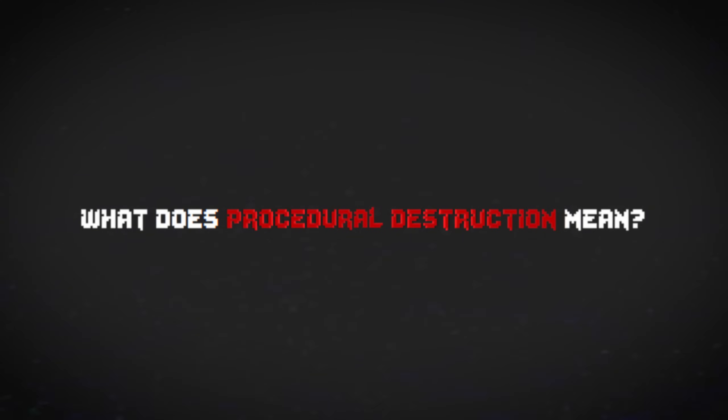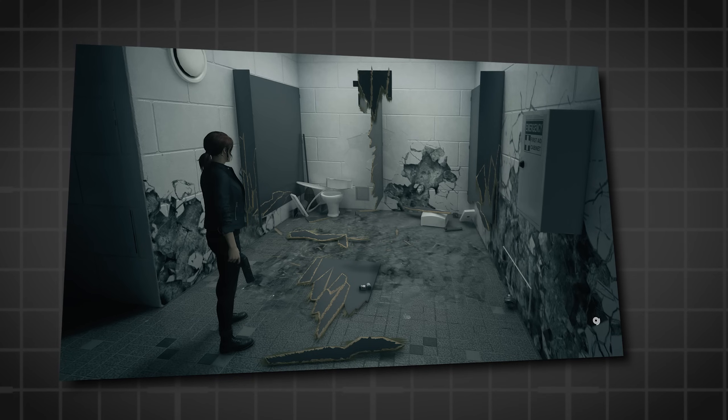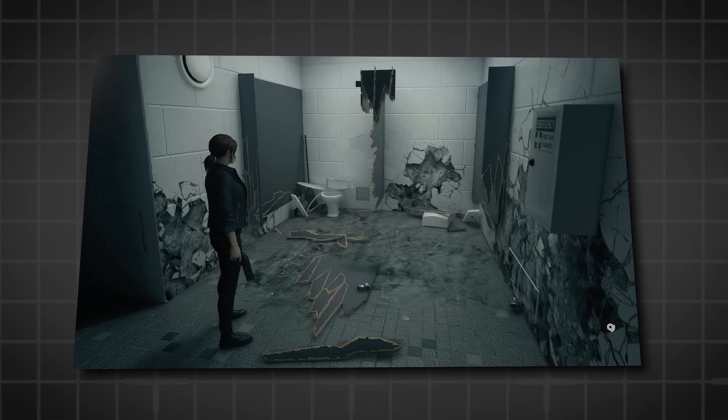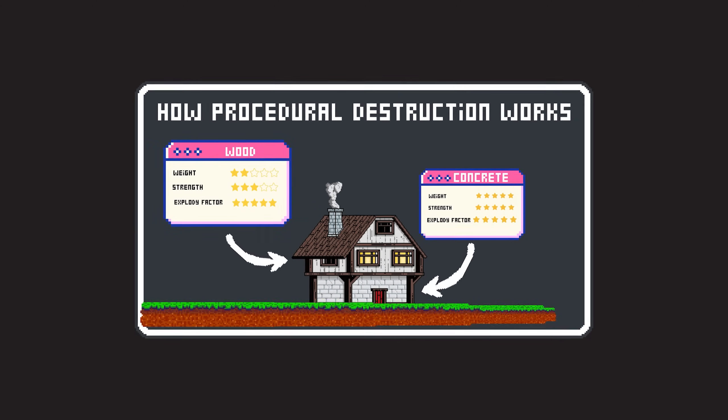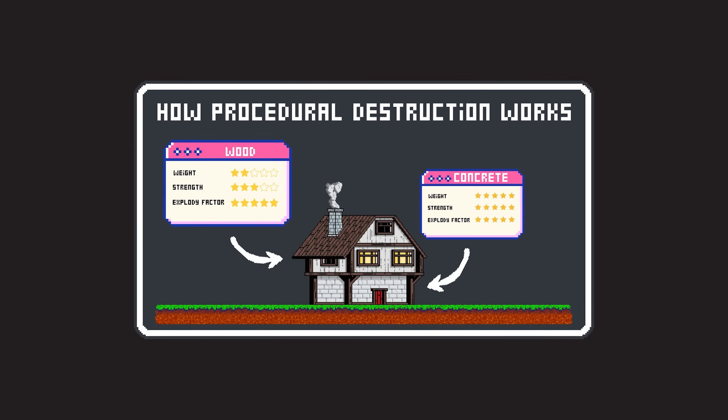But what does procedural destruction mean? Just like in reality, this wall isn't a singular monolithic structure. It's comprised of smaller elements, each with properties like weight, strength, and a defined behavior when subjected to destructive forces.